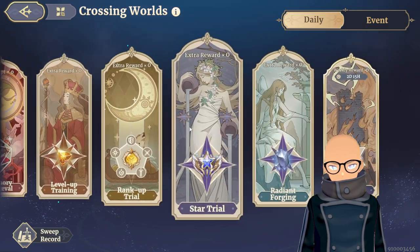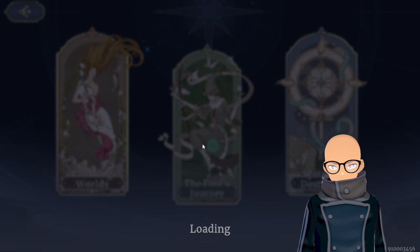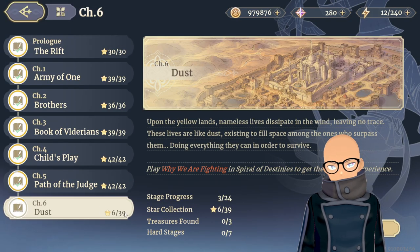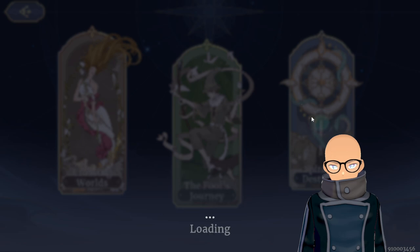Everything else is pretty much capped out. For the Fool's Journey, I'm on the last one — Chapter 6, which is the last chapter for this current build of the game. I can't wait for new builds because once we hit Chapter 7 and Chapter 8 we're going to unlock some really cool things, including weapon engravings which I think unlock in Chapter 8.